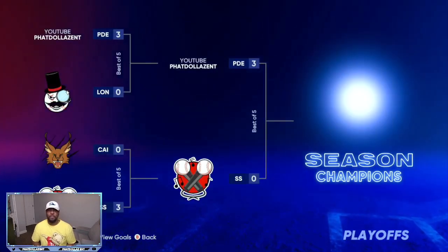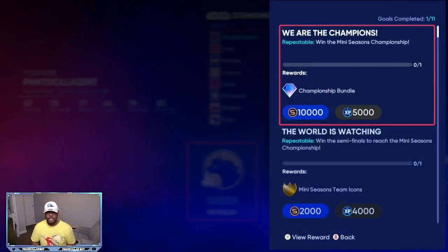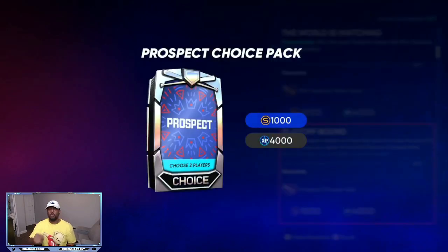I just won the Mini Seasons championship, so now we're going to look at the goals. If you restart Mini Seasons, you're going to be able to get a lot of packs. Every time you win the championship you get a bundle with a lot of packs in it. The important ones down here are the prospect choice packs. Once you've played through already, you realize you don't have to win every single game — I lost eight games and quit out of about six to seven games and still finished as the number one team, made the playoffs, and won the championship.